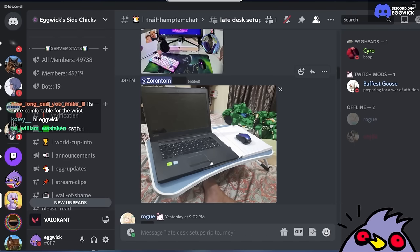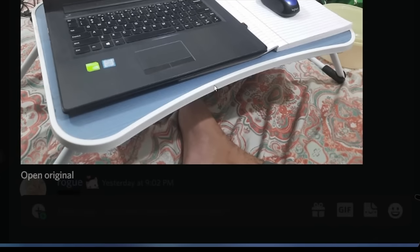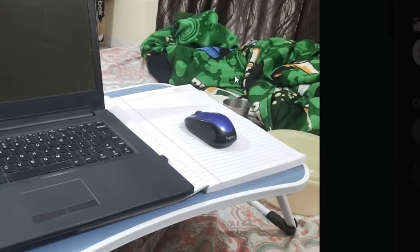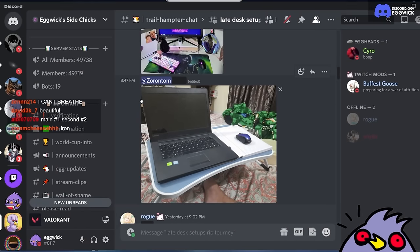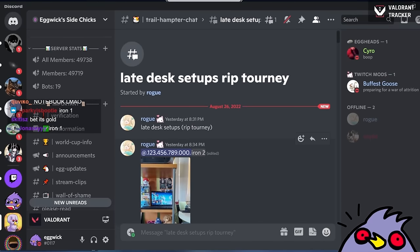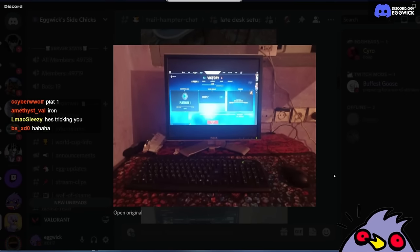Alright we've got Zoran Tom, plays on one of those desk things you put on the bed when you're studying. Lenovo laptop. You can see his feet. I already have enough info to decide. Look at this man's mouse and mouse pad - a notebook as a mouse pad. The mouse probably has extreme delay. Okay we're not going any higher than iron. I don't believe anyone is iron 2 or iron 1. Actually there was a dude above who was iron 2. Iron 3. Well well well, I wonder what rank this guy is. Either way let's look at the setup.